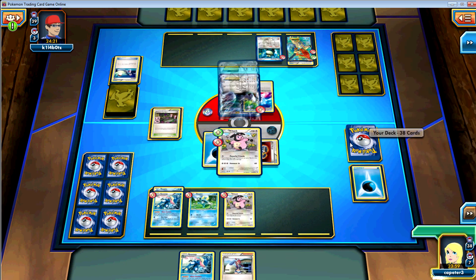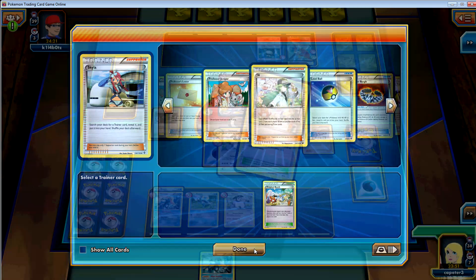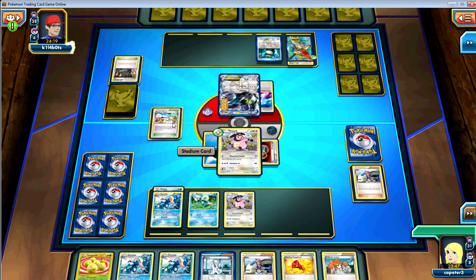Turn 2, already has one Greninja out, can already start throwing on that damage with Water Shuriken. And Skyla for the Beach. I thought you'd be putting damage on early. I thought you would have Skylad for a Juniper or something like that — my hand was junk.